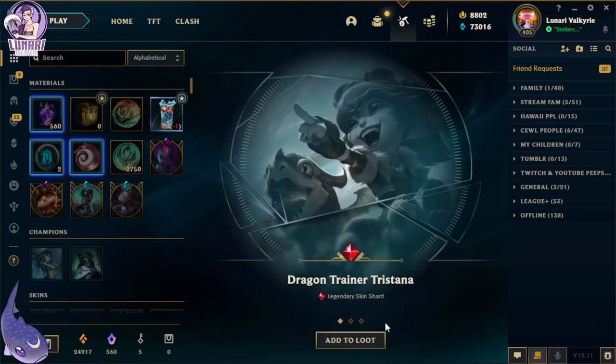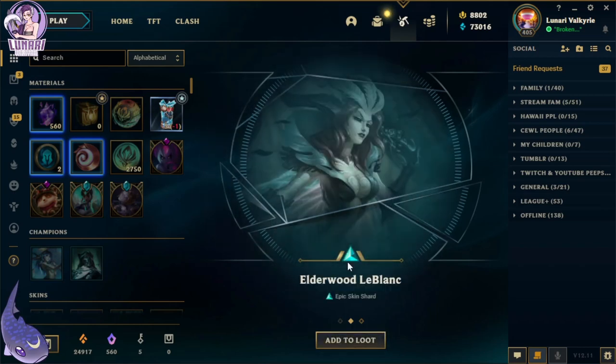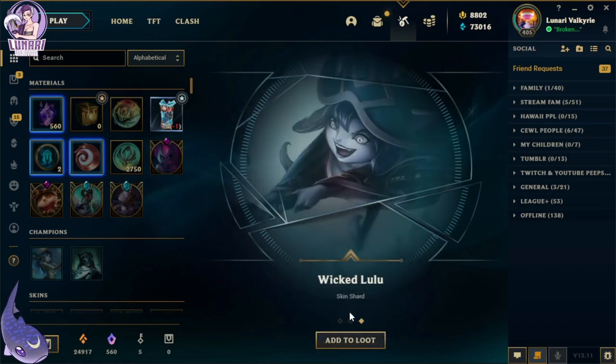Next one — Dragon Trainer Tristana. How many legendaries is that? Three now? Elderwood LeBlanc and Wicked Lulu.